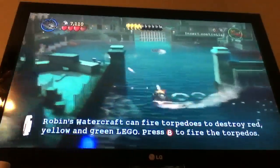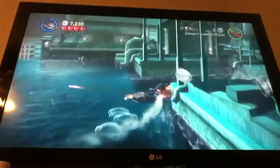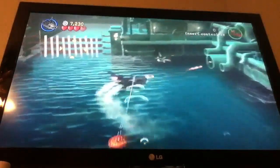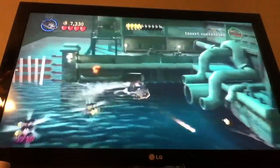You're going to need the Bat Boat. By using Robin Warcraft you can use the barbed torpedoes by pressing the B button. Those torpedoes will destroy green, yellow, and red things.